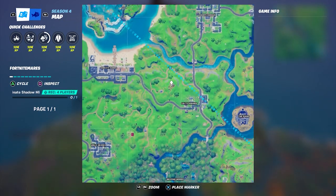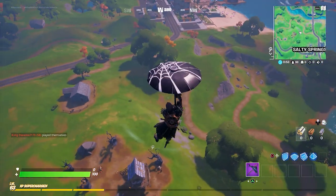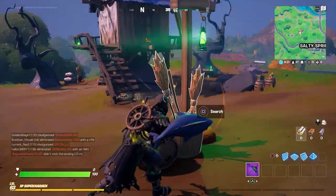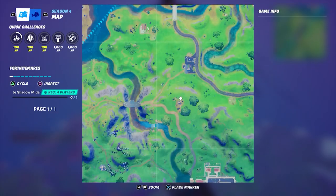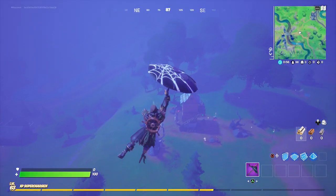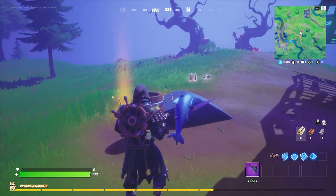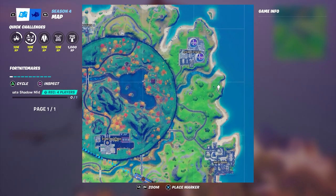C4, to the north-west of Salty Springs. F5, close to the Gas and Grub gas station, north-west of Lazy Lake. H3, to the south-east of Steamy Stacks.